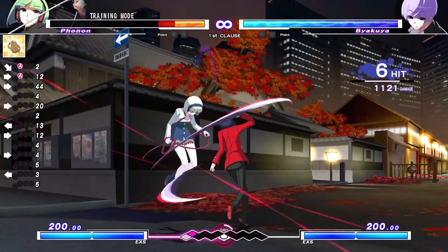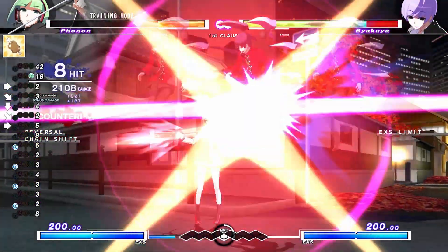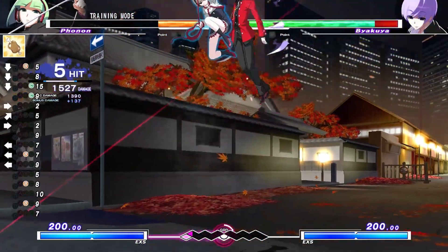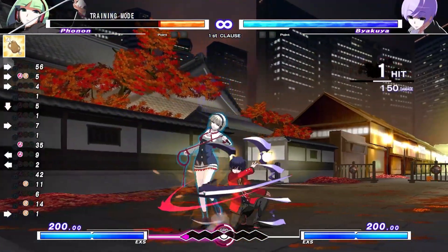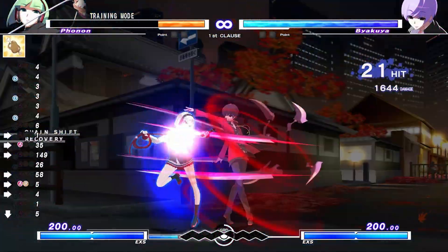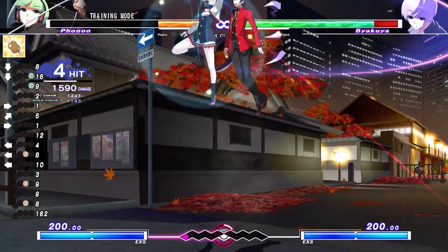Number 1: Mashing chain shift on wake up. Once you're sick of your opponent's pressure, you can start mashing chain shift on wake up. If you have a reversal to follow up with, there is absolutely nothing your opponent can do if they're committed to something. This will make your opponent start to respect your chain shift on wake up, allowing you to mix things up and maybe even take your turn.